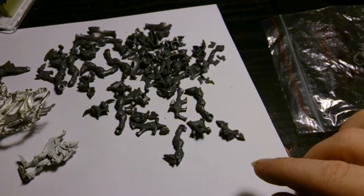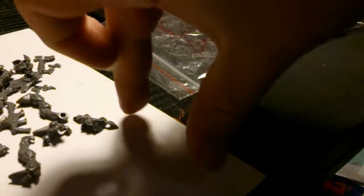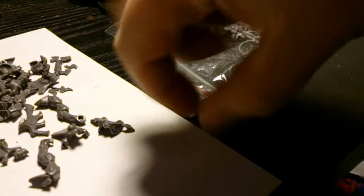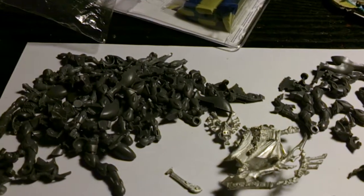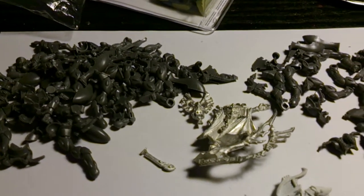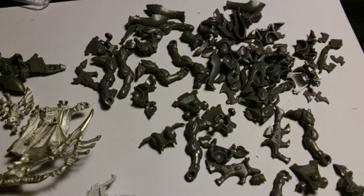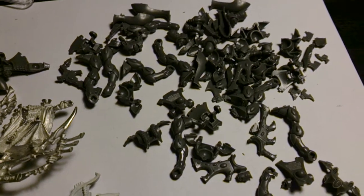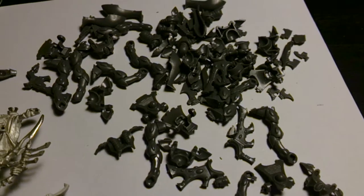The bone will actually be coming from inside — there'll be an alcove here, and the bone will be coming off the walls and forming the wraith guard. I've got ten wraith guard here, I'll probably use five, because I kind of want to build some wraith blades, so I don't want to use all my wraith guard. I don't know exactly how many I'll use just yet.